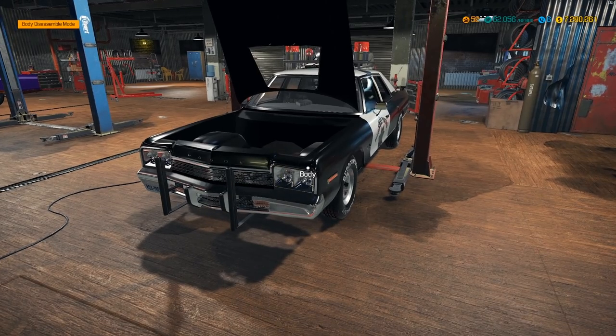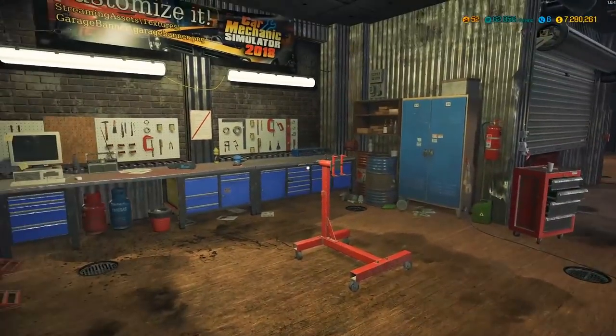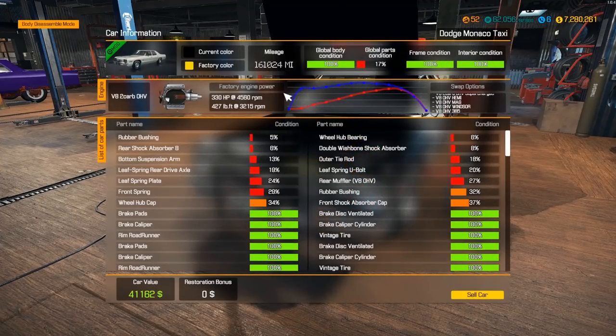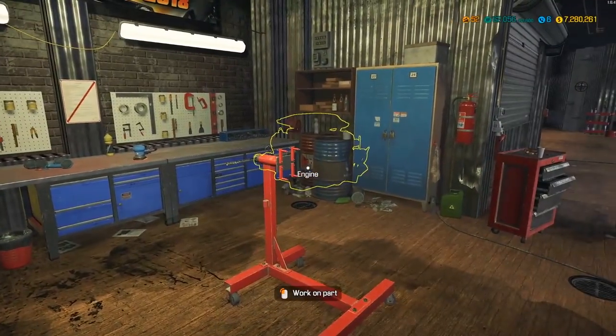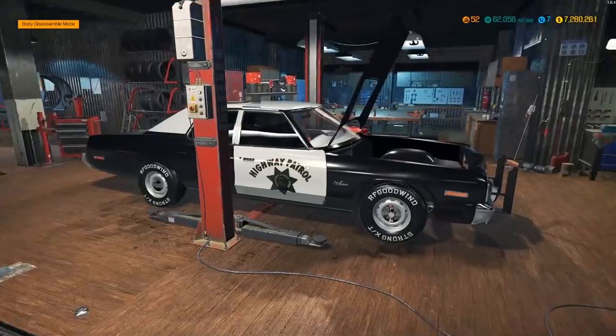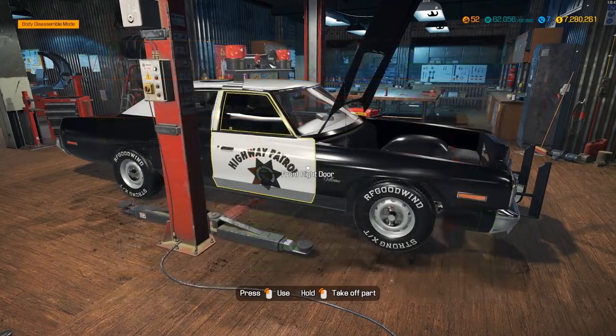So we went through and cleaned that all up, fixed it. I'm gonna be fixing the suspension any minute now, but I'm gonna be doing this first. We're rolling with a V8 double carbon here, but I think we're switching it out to a V8 Hemi Shaker — V8 overhead cam, overhead valve Hemi Shaker. So I got it prepped and ready to go right here. We're gonna be building the engine and seeing how much this — it was a '74 something like that.